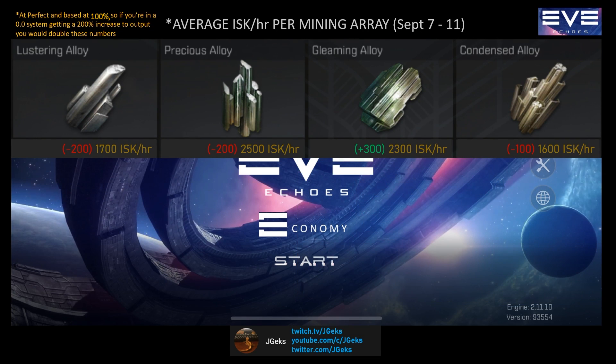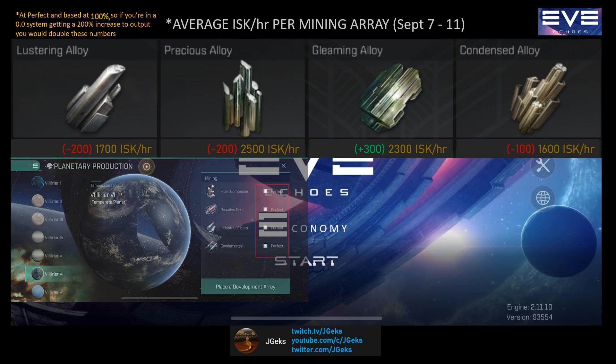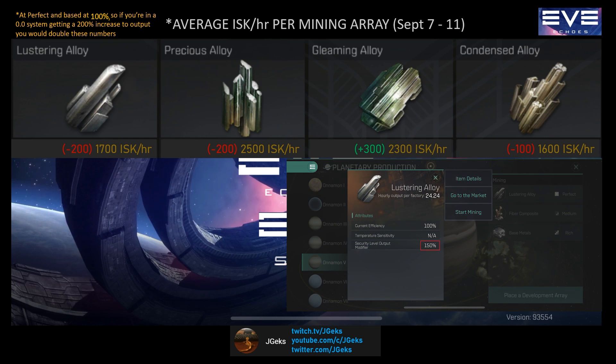It's also important to note that these rates are calculated at perfect resources. So if you are mining from a rich or medium source, your ISK per hour rates will be slightly lower than what's shown. The same goes for if you're mining from planets in high-sec zones. If you're still mining from a high-sec zone planet, for example one that's in 0.5 space that gives you 150% output, you'd be increasing these rates shown by 50%.